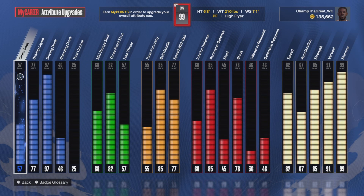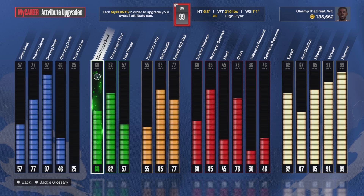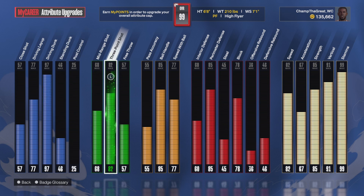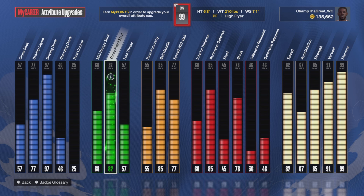Here are my attributes — my mid-range is a 68, which is low for a mid-range. My three-point is an 82, decent. But you see I'd be greening because I know my jump shot and I know my cue. I'm gonna give you guys my cue.